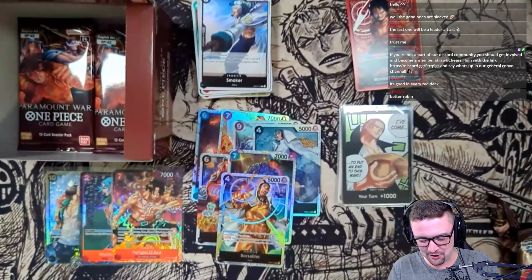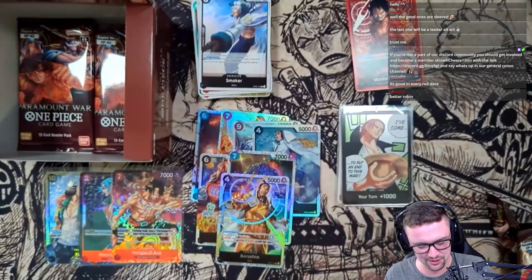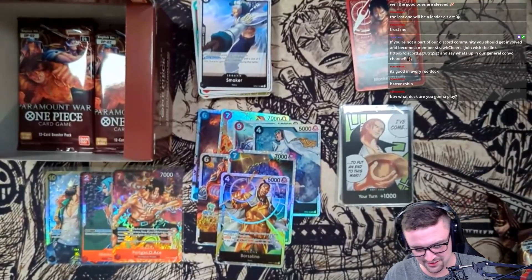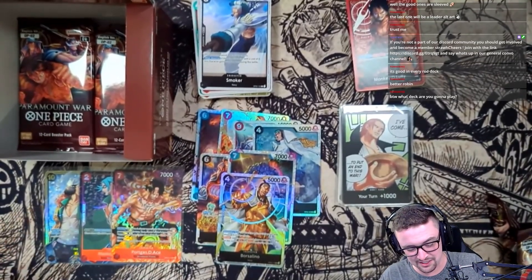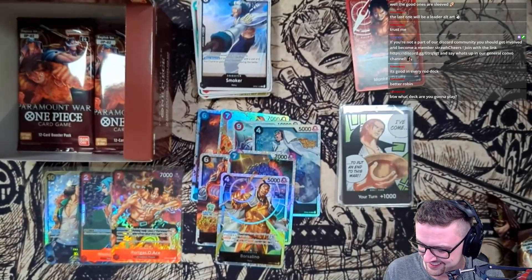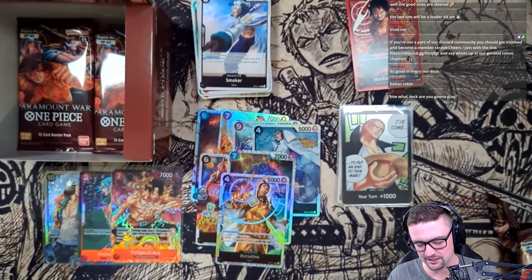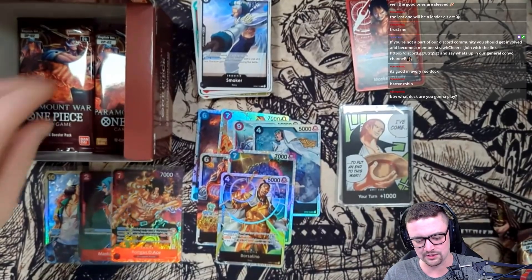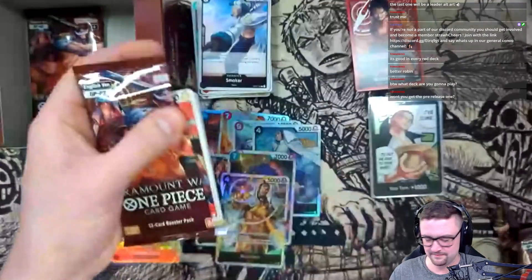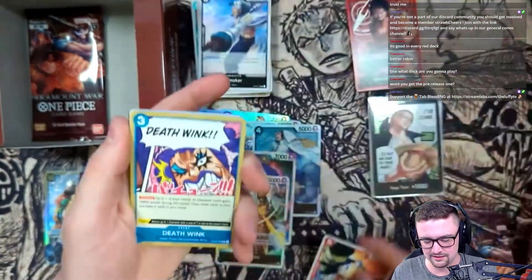Oh my god, what a box! We got literally all three of the ones I wanted for the SRs - I got Borsalino, I got Sakazuki, I got Kuzan! Two alt arts and a secret rare, the secret rare being the Kuzan that I needed as well. This is just such a great first box to have! I'm gonna be playing the Smoker deck - I haven't even pulled the Smoker leader yet actually, so it must be in one of these final two packs.